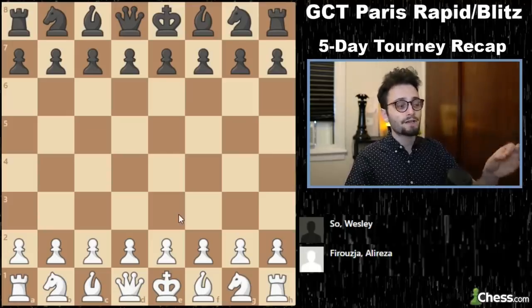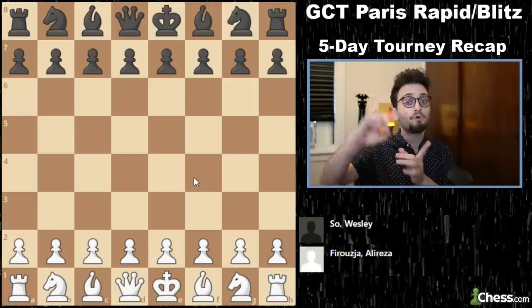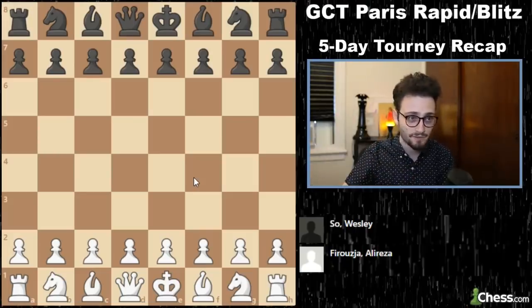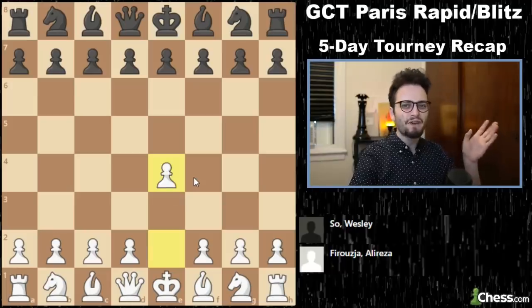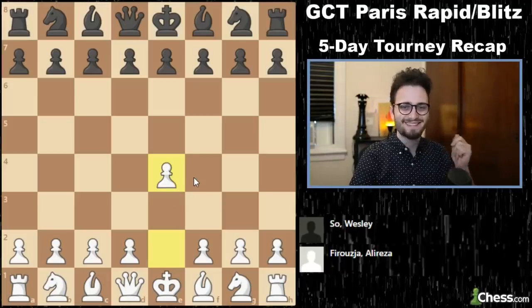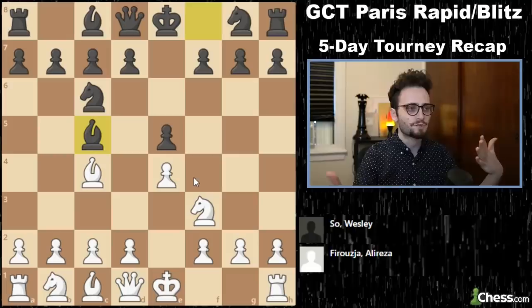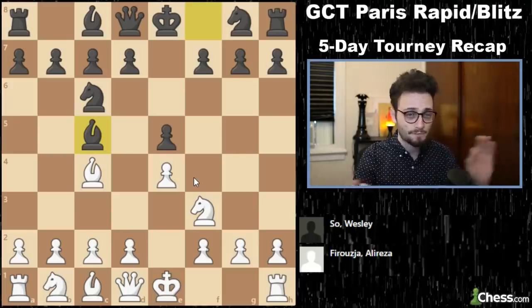This is day number one. Alireza Firouzja and Wesley So. Wesley So just came from Bucharest, Romania — he played a classical chess tournament, and so did a lot of the other players in this field. This game was absolutely insane. It's a 25-minute game with 10 seconds bonus, and we have an Italian. In 25-minute chess, buckle up. This is going to be a wild recap.